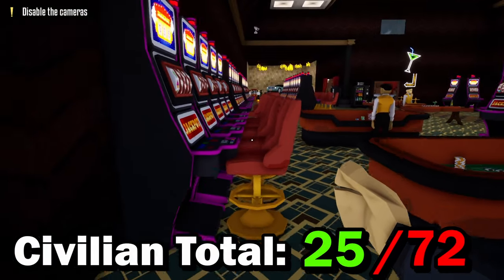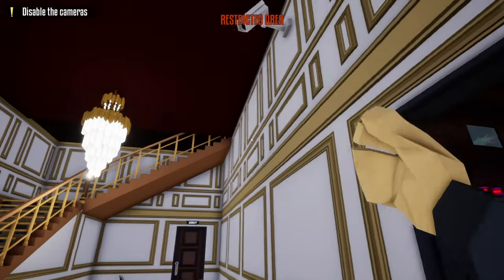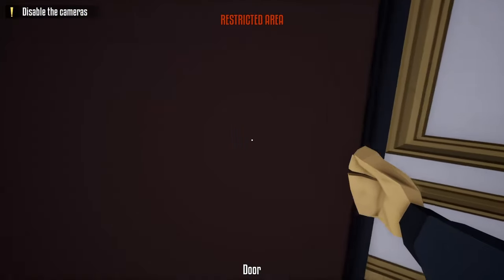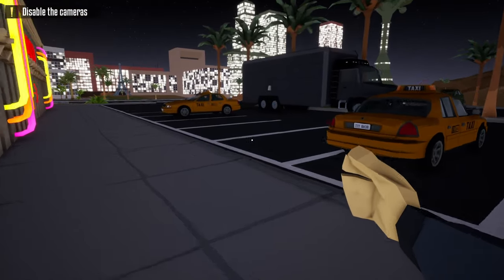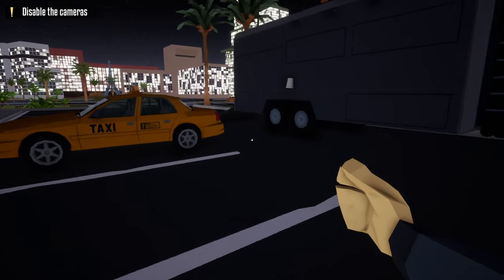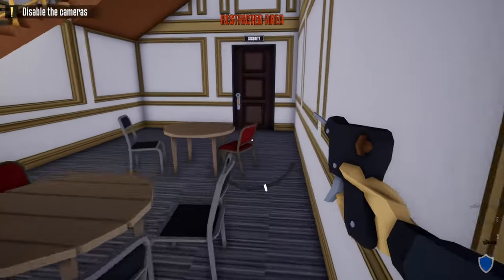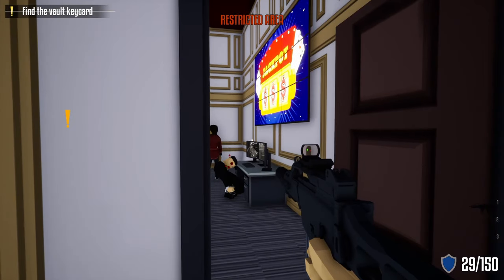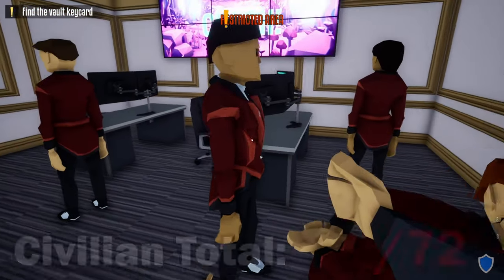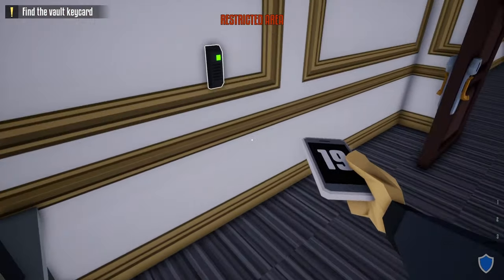Head over to the bathrooms and zip tie those civilians — there are five in here. That gives us 25 zip tied right off the bat. Next, go back through the staff door, hide underneath the camera, open the door, head back to the truck, get our kit, and grab the lock pick. Hide underneath the camera again, go over to the security room, unlock it, shoot the security guard behind the door, zip tie all five civilians, grab his phone, and do the check-in.